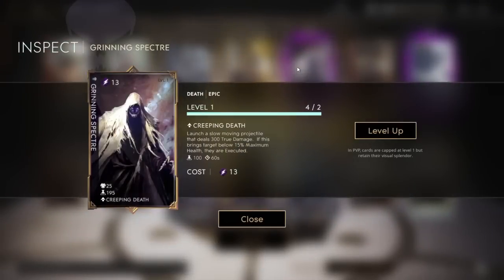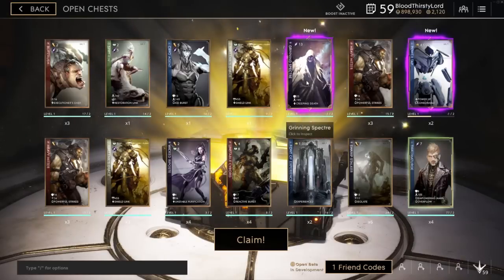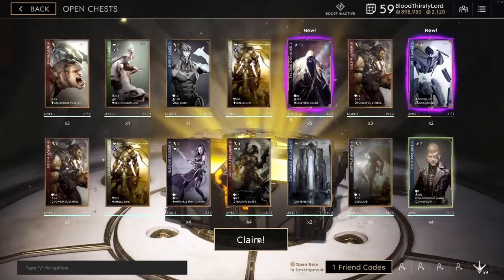The next card is called Greening Spectre, and the active is called Creeping Death: launch a slow-moving projectile that deals 300 true damage — if this brings targets below 15% maximum health, they are executed. Did you just hear that? This card is broken. This is my card — I play Kalari, I'm using this card. I want this death affinity card in my deck because it looks like Kalari. This is so cool. Guaranteed, these are the two best cards I got from this unboxing.